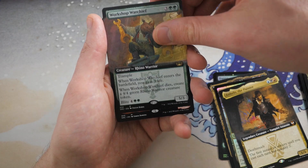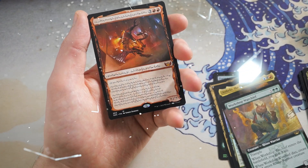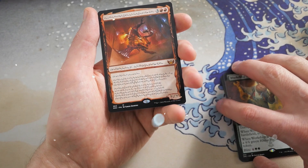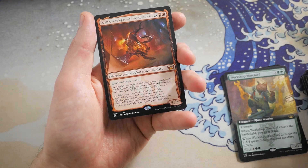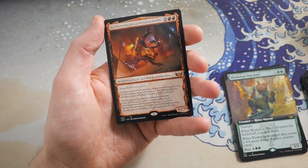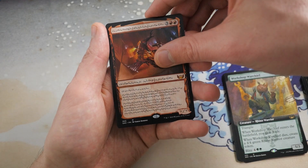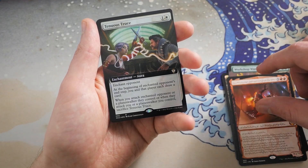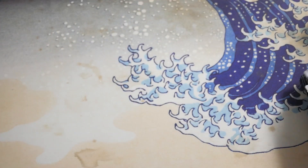And then you get a Workshop Warchief. We got a Phyrexian text card — I think in our last booster box we didn't even get one of these. Congrats — I think this is Urbrask. Beautiful card here, my man. Yeah, your second pack was just straight heat. Tenuous Truce is your next card and then you get a Treasure Token. Congrats Jacob — that's why people should be cracking packs on my channel whenever a new set comes out.